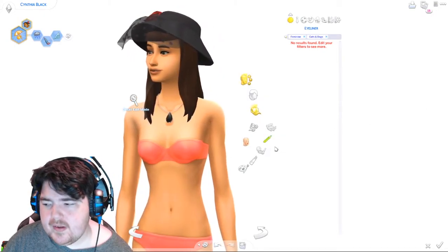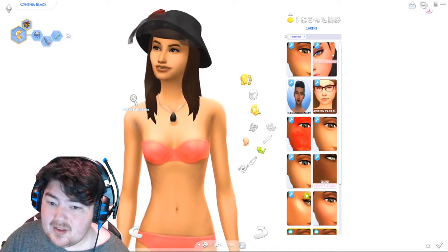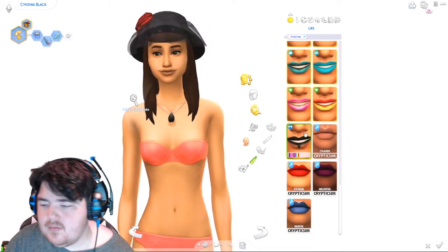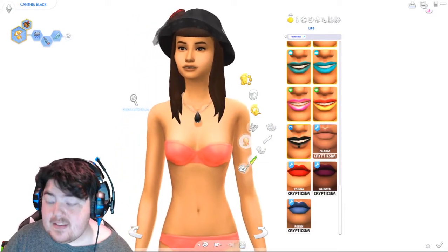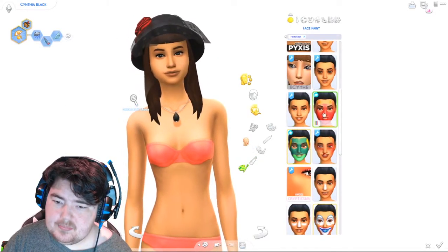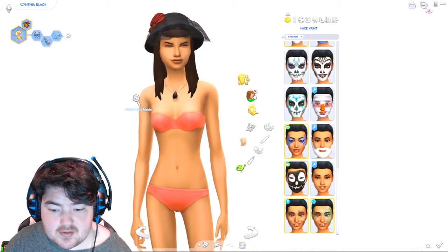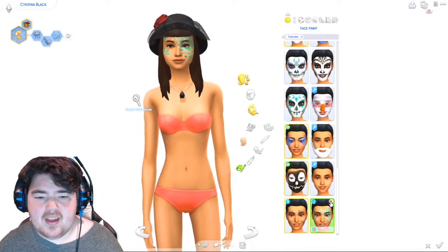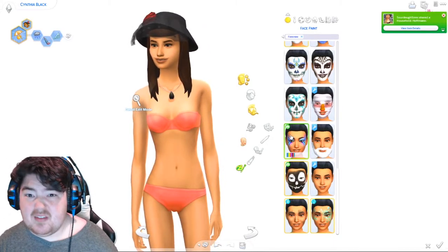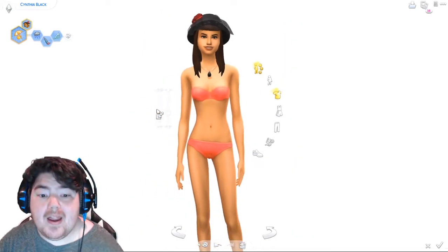Lipstick — we got Tiny Living, which has none. Face paint could be interesting, but we got Toddler Stuff and toddlers didn't get face paint. Island Living — this is because of mermaids. Did anybody else forget we have mermaids in the game? It was a joke on Twitter for a minute — everybody was like 'oh my god, mermaids are coming.' Dude, mermaids already came. It's like Discover University — get with the program.